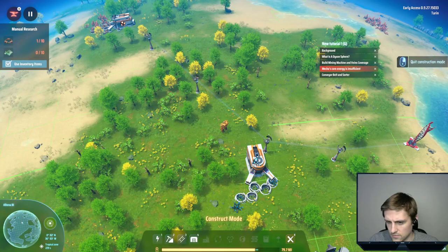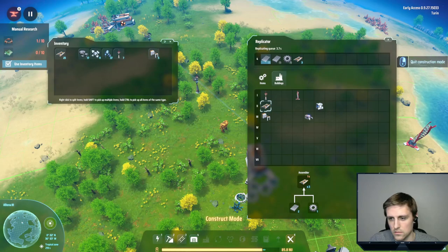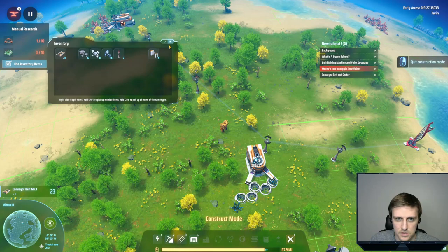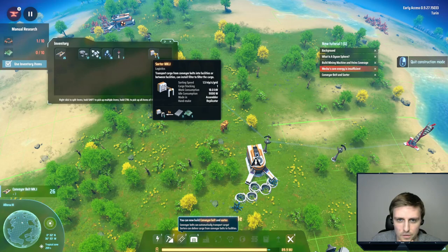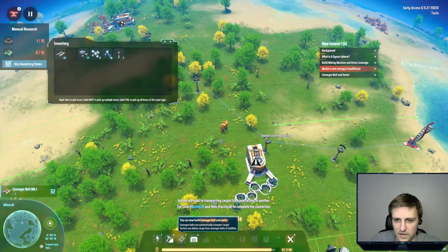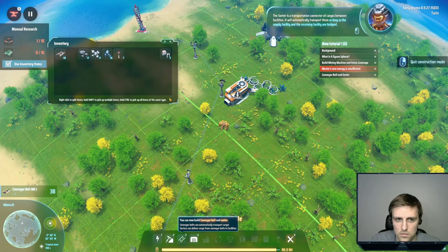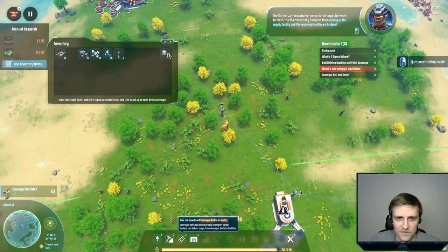Let's throw some more fuel in here and get going. We need to make a bunch of belts. The sorter transports cargo from conveyor belts into facilities or between facilities. The sorter is a transportation connector of cargoes between facilities — it will automatically transport them as long as the supply facility and the receiving facility are bridged.